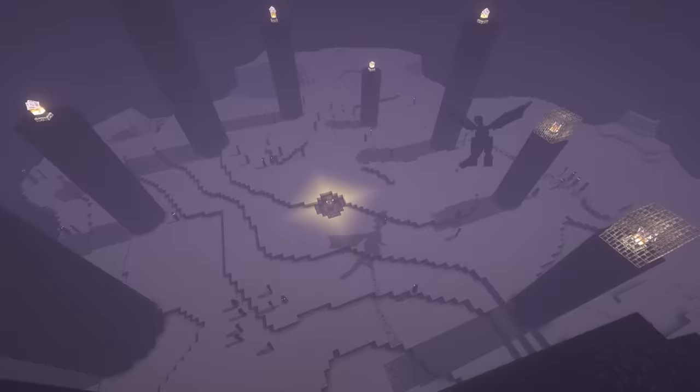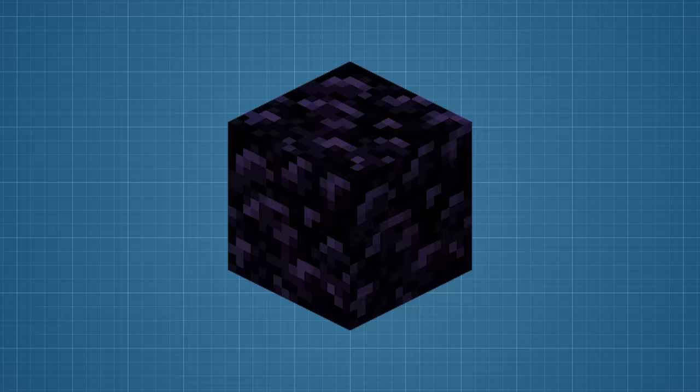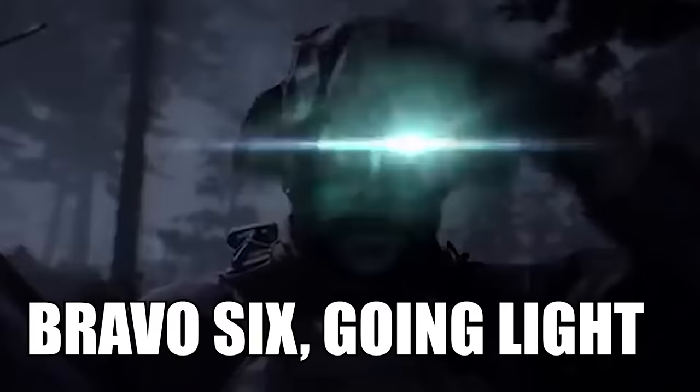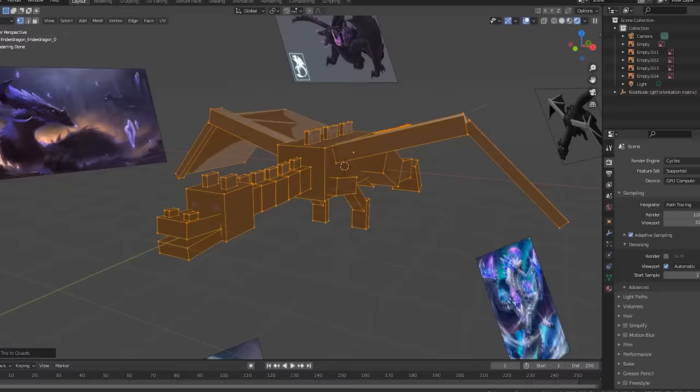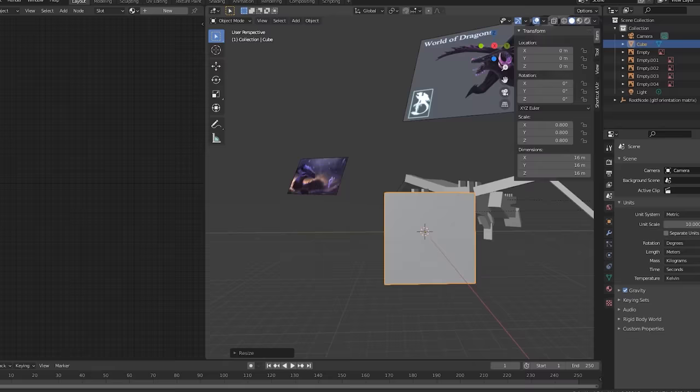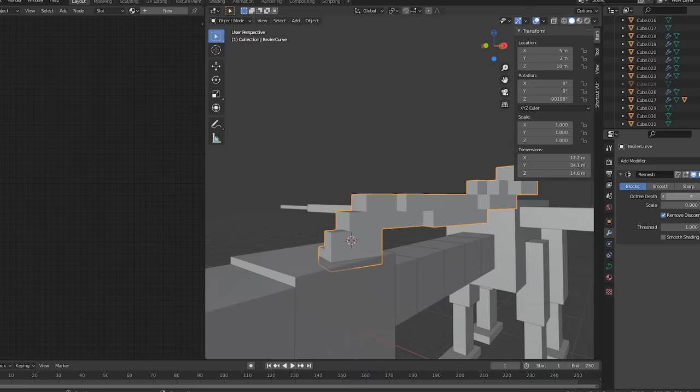Now it's time to do the Ender Dragon. My idea for this one is an obsidian-based dragon with magma crystals. There's not as much reference material for this one, so we're going in blind. I started by checking out the original dragon model — it's pretty cool, and I'm pretty sure it's the most complex out of all of them. I remade it with some slight modifications to make it a bit bulkier, and started adding unique parts, like horns made out of small blocks.